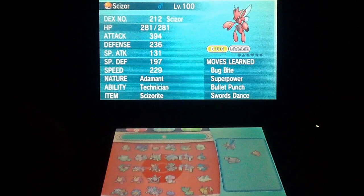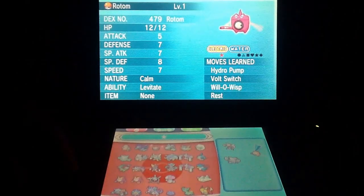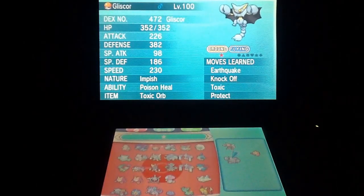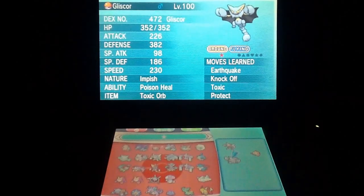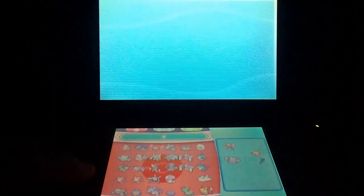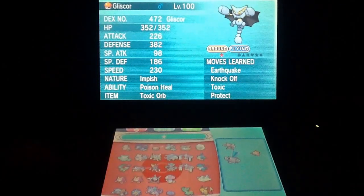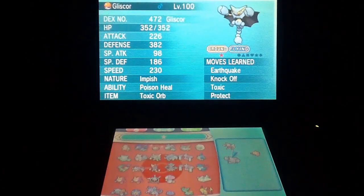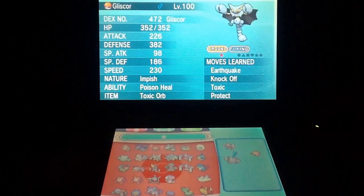Since Scizor is a Steel type, he's also weak to Fighting, and a Close Combat would do a lot to Scizor. With Gliscor, who's part Flying and part Ground, he can take Electric hits and Fighting type hits — it's the best of both worlds. The Rotom-Gliscor wall combo is actually really good. Gliscor's weakness is Ice or Water, but Rotom resists both of them. Rotom's weakness is Grass, but Gliscor can take it — and if not, you can always switch in Scizor with his Bug typing. So these three are a really good core.